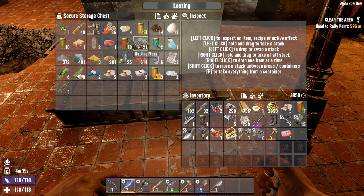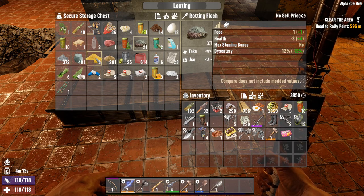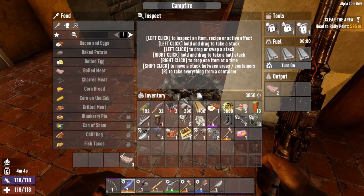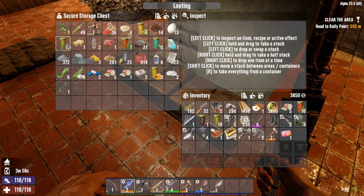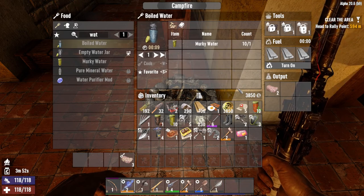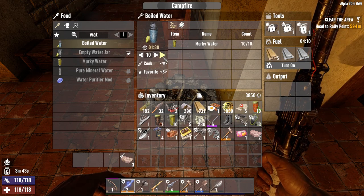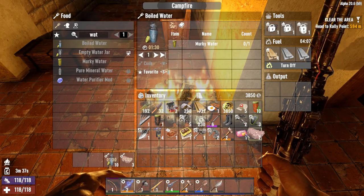Alright, so we probably should bring some things. Right after it hits daytime here we're going to get going. Do we have a cooking pot? We do, so we can start boiling some water. Let's boil up 10 bottles of water. That's going to take a minute and 10 seconds. Let's give it enough time. Alright, so we are good to go.